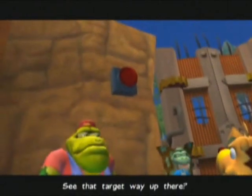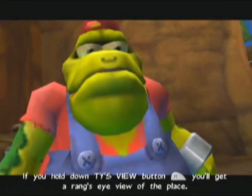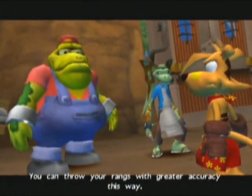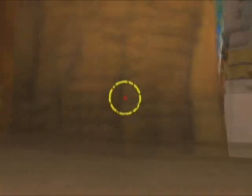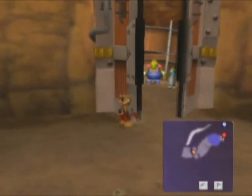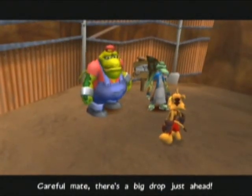See that target way up there? If you hold down Ty's view button, you'll get a ring and can use the aim. You can throw your rings with trailer accuracy this way — why don't you give it a go now? And here's where they kind of ripped off Sonic a wee bit — or maybe they were trying to rip off Ratchet, I don't know.